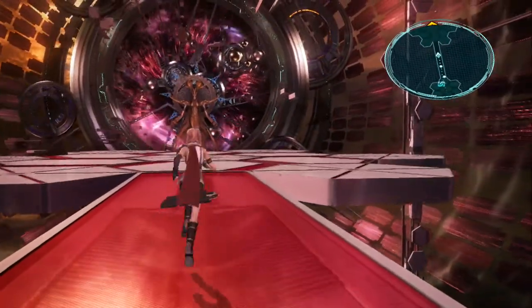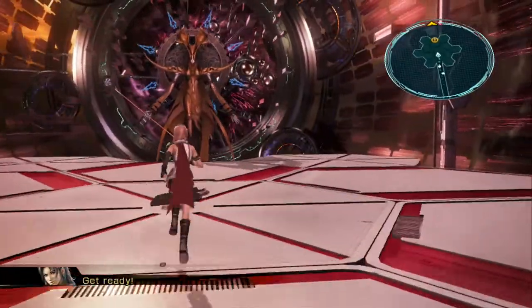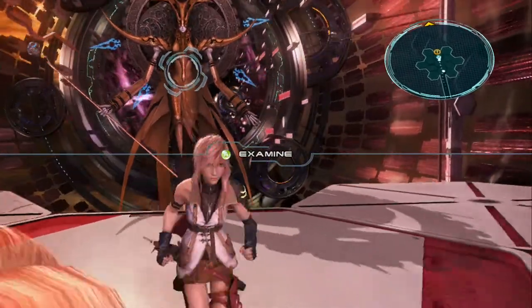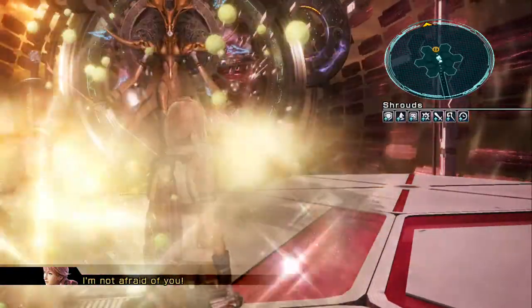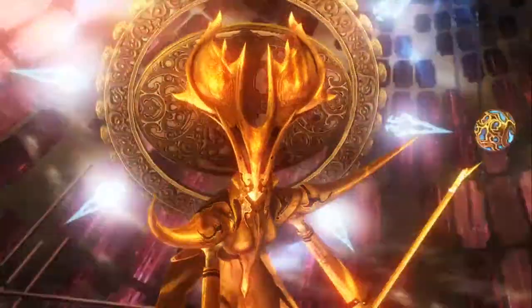Once you've made your final preparations, go ahead and approach the final Fallacy Mage. Before you examine him, if you have plenty, toss a Fortisol and an Agisol so you're buffed up for the start of battle. Then examine the mage to get things moving.